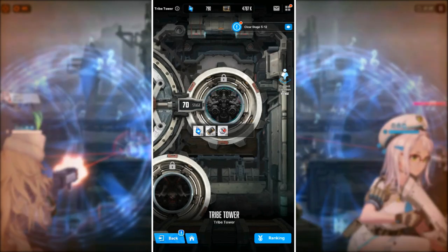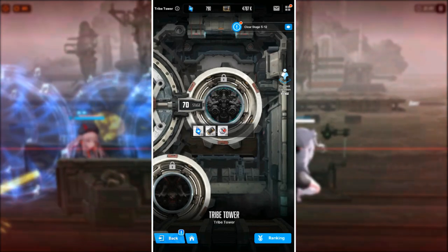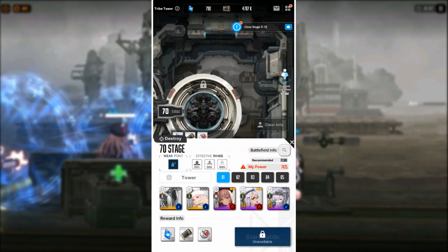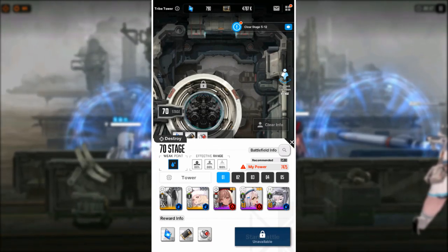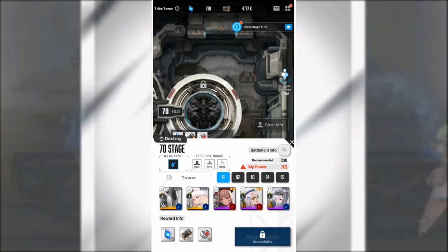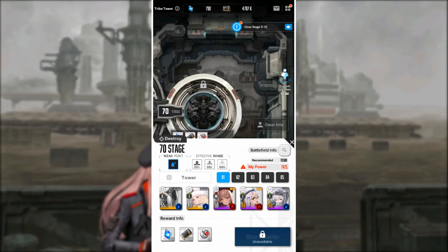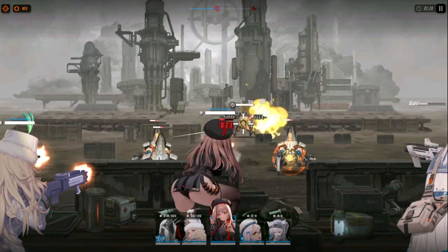Before we end, I wanted to show you what to expect at Stage 70. As you can see, the recommended power is 115,000 — so you can expect the Tribe Tower to stretch all the way into the endgame, compared to our current power of only 7,400. That'll pretty much do it for the Tribe Tower overview here on Nikke Goddess of Victory.